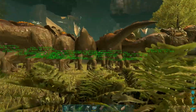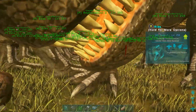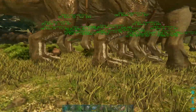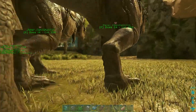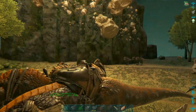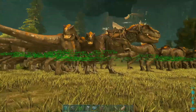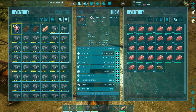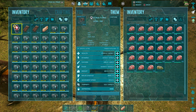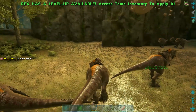Now I have to find which rex picked up all the loot. I should have turned harvesting off on all of these things, but it's a little late now. All rexes had at minimum 52,000 health and 3,000 damage — and none of my rexes died during this at all, which is great.